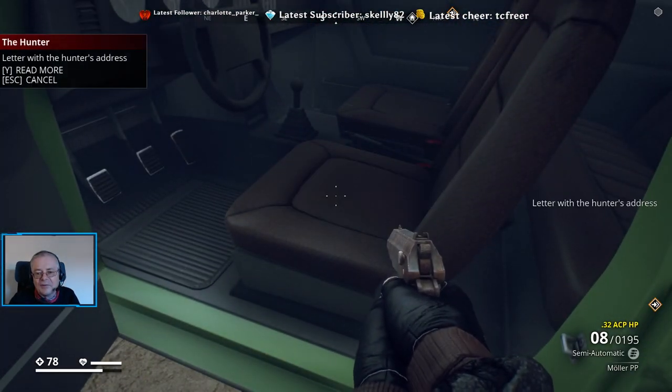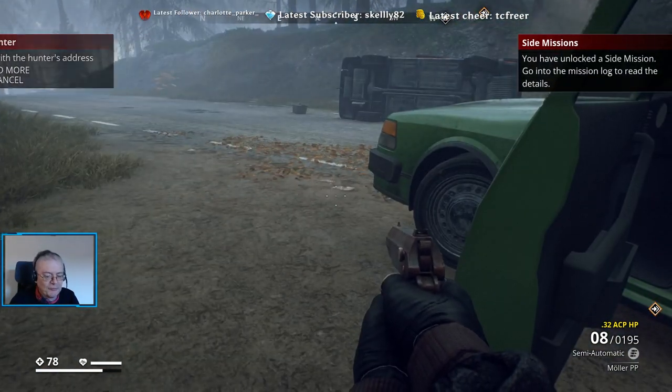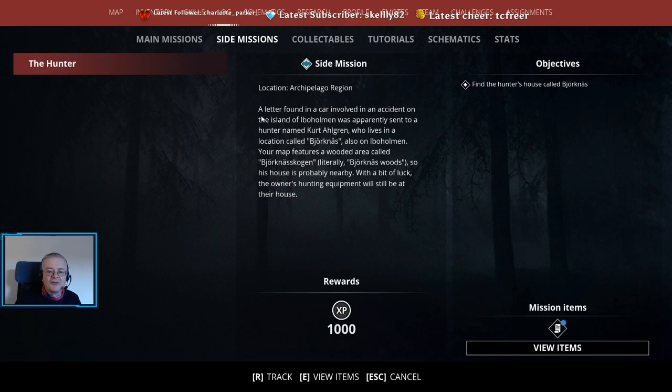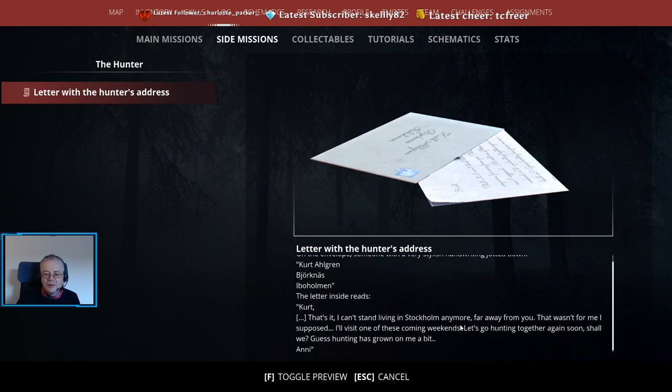There's a mission — a side mission, blue for side mission. So we'll read that. A letter found in the car involved in an accident. The house is probably nearby because the map says that Bortons would — so hunting equipment, we know he's involved in hunting. We can look at that to see. The letter says, 'Let's go hunting together again.'